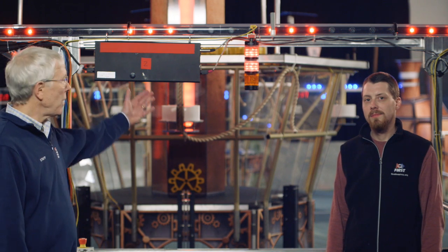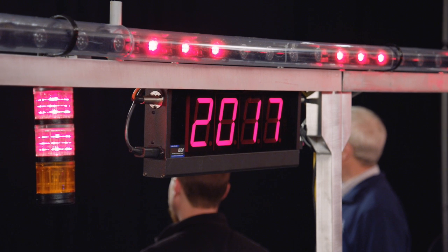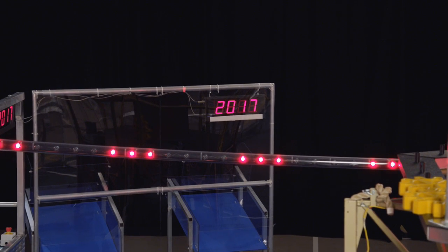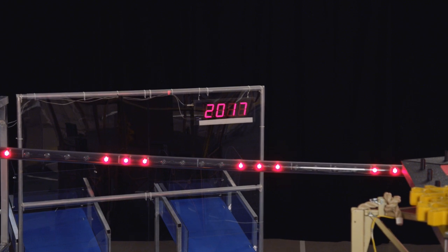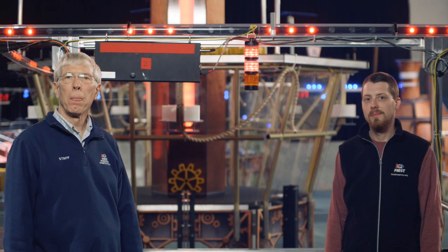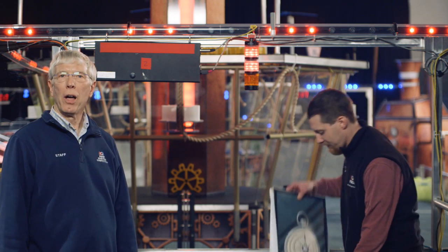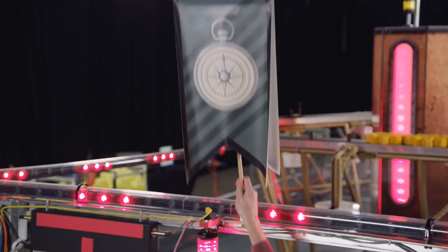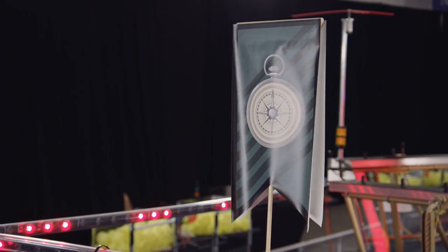Each player station has a team sign that displays their team number throughout the match. The official time remaining in the match is displayed on signs hung from the top of each double loading station, which are identified with a white strip of tape. Don't forget to bring your banner to the field with you. Above your team sign is a holder for your standard — make sure to place it securely so that it doesn't become dislodged during the match.